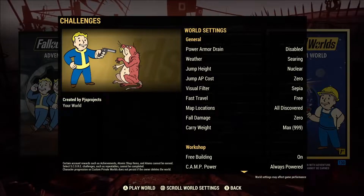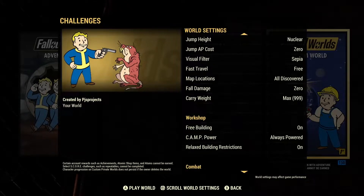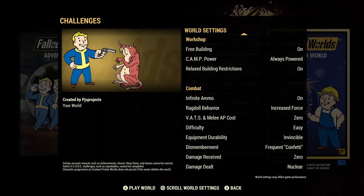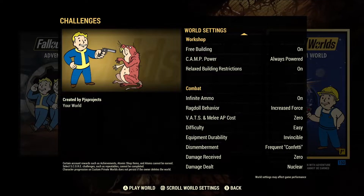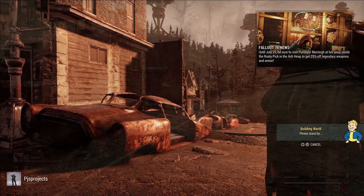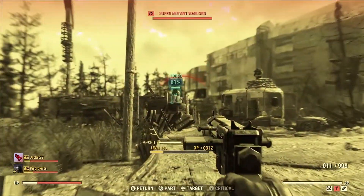That benefit is Custom Worlds. You can build your custom world so that you're basically a super god — you take no damage, deal an insane amount of damage to enemies, your AP lasts for ages, your VATS is different. It's basically a playground. If you sign up to Fallout First, not only will you get the score boost, you'll also be able to create some really interesting worlds. It's not exactly pay-to-win, but it's certainly pay-to-go-speedy on the scoreboard.